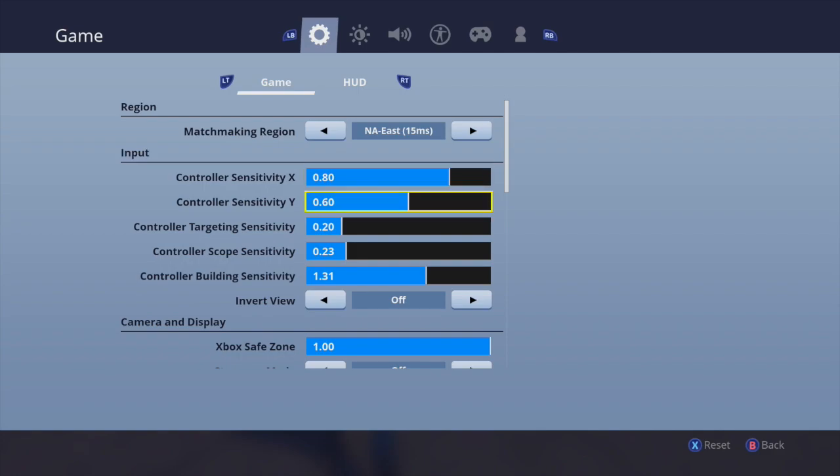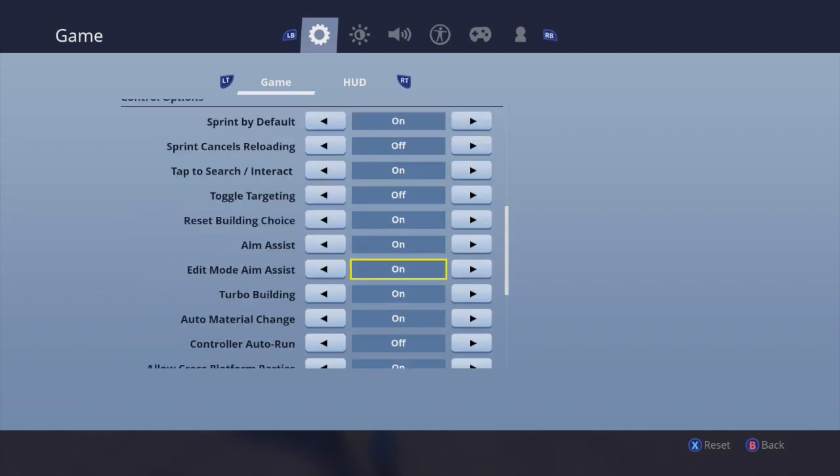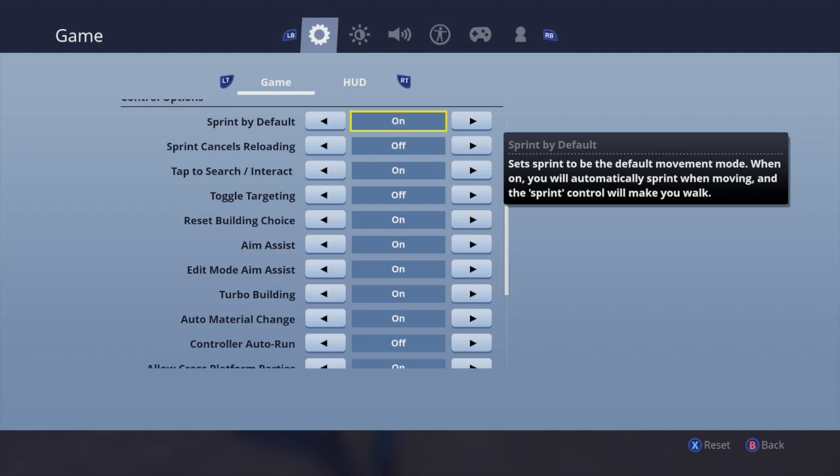Really quick, the most important thing you must have on: go into your main settings and turn on Sprint by Default. You must have this on if you want to use these keybinds. I know a decent amount of people use it, and a lot of people don't. I prefer it — it helps a lot. You don't stall your run ever. Ever since I put this on, I've never accidentally crouched with my map out.